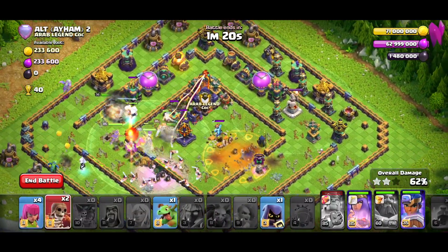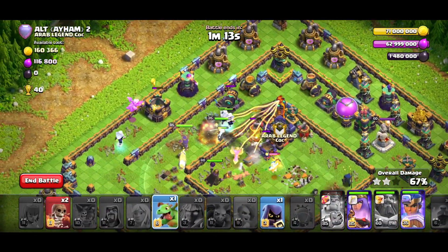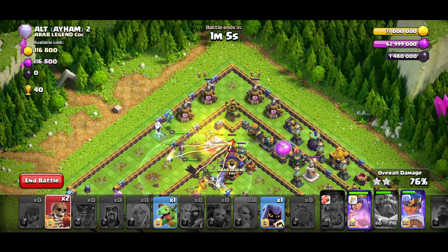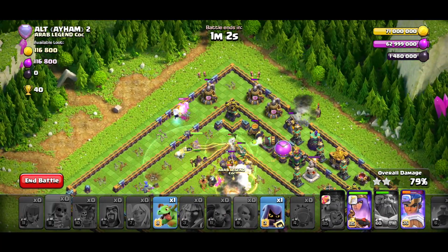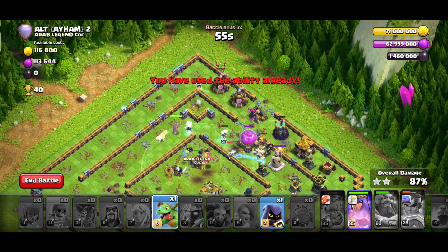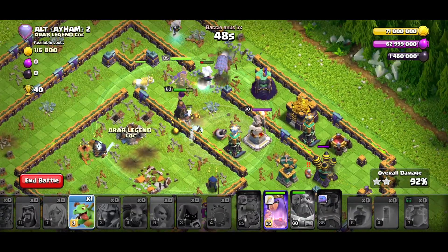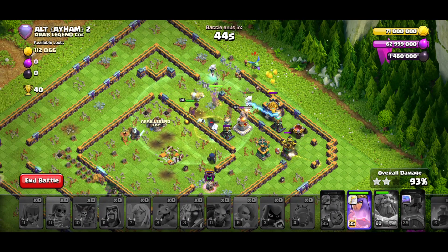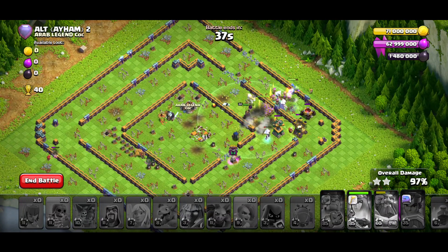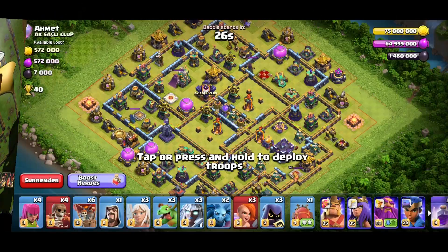Use the baby dragons as funnel and also cleanup — always hold one in case you need it at the back end. The baby drag does so much damage and is a good tank. The Valkyries are dead of course — that's what they're there for. The RC has done her job, and the Queen with the three Titans that never die — her ability goes off and we smash this base easily.